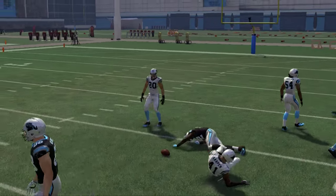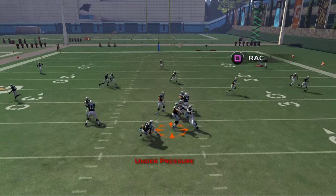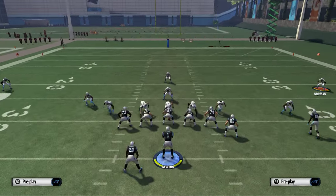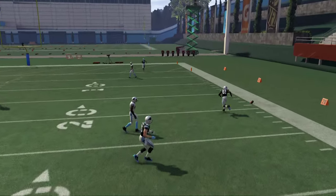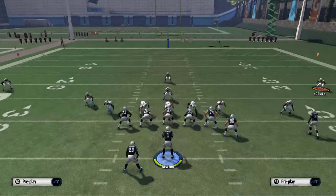Another thing to notice about this play is if you have a good tight end, his route running is going to open him up to the outside. Just a quick pass to the outside — you can fit that in. So a lot of cool things you can do with this.